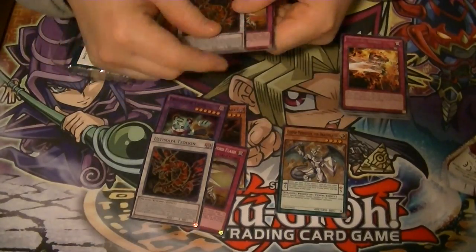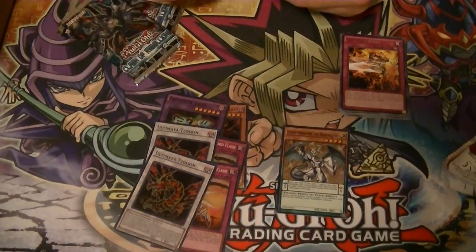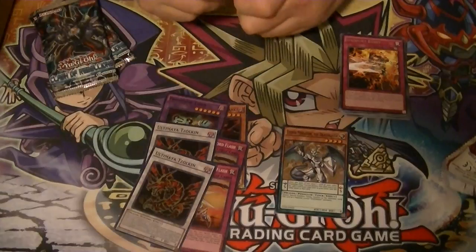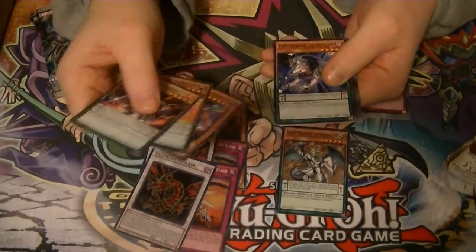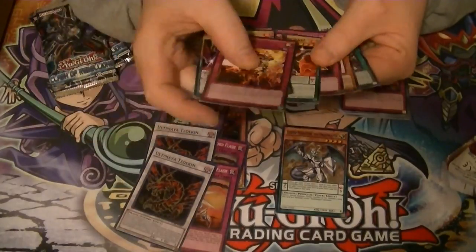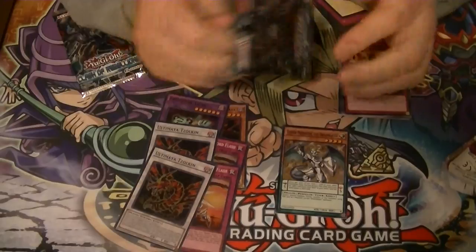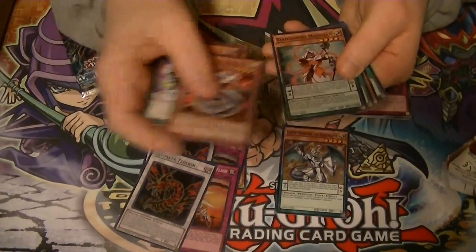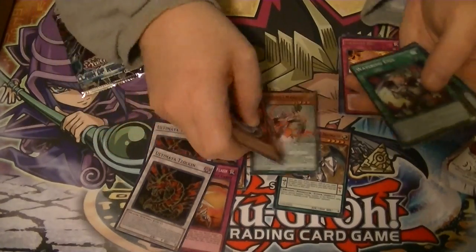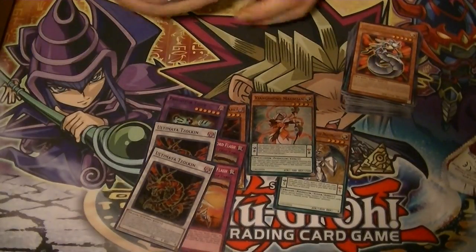Always nice getting a $30 card. And our last two promos are Zulkin and Destruction Sword again. I remember when these were five a piece, and then they just kept going and going until they got up to $45 to $50 a piece. We got a rare Ignite Burst, and our last two packs of Clash of Rebellions. Got a Toon Cyber Dragon rare and a super rare Yankee Magician. Got a Wavering Us too.